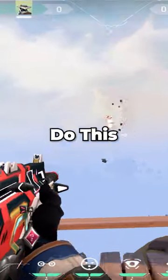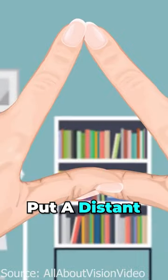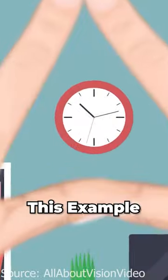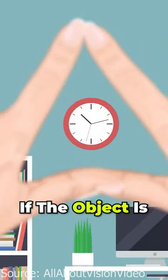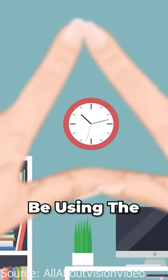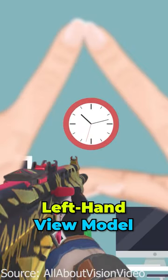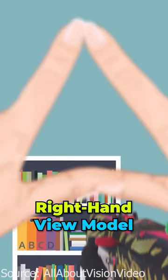To figure out what eye dominance you are, do this simple test. Create a triangle with your hands like this, then put a distant object in the center — this example uses a clock. After this, close your left eye. If the object is still in the center, you are right eye dominant and you should be using the left hand view model. If the object has shifted out of center, then you are left eye dominant and you should be using the right hand view model.